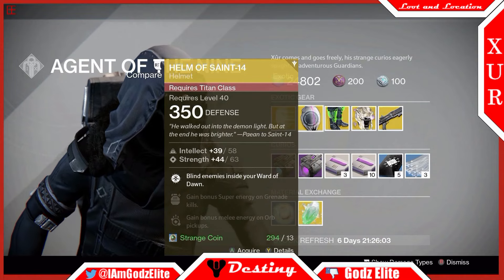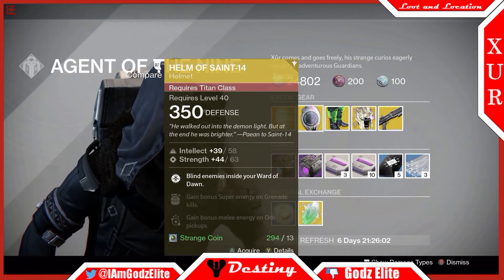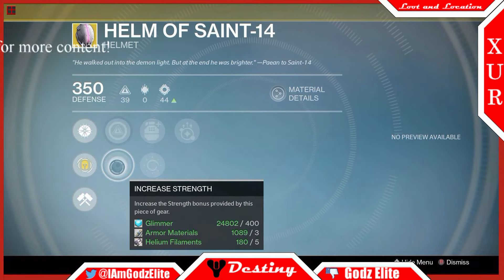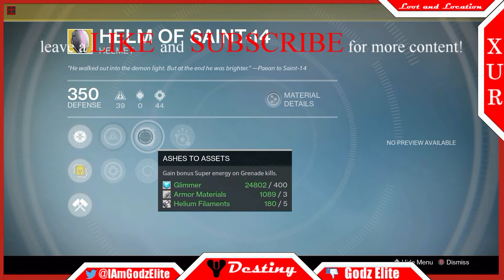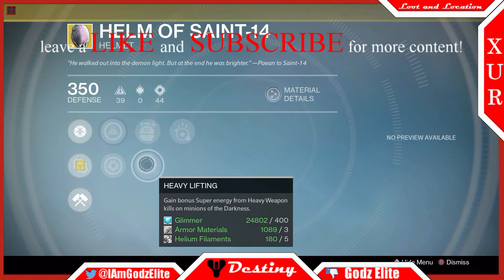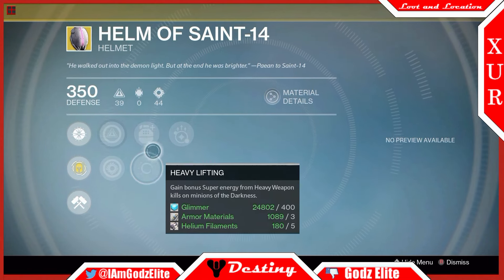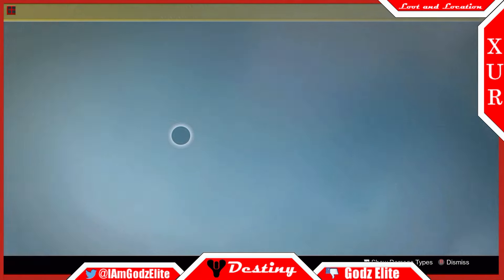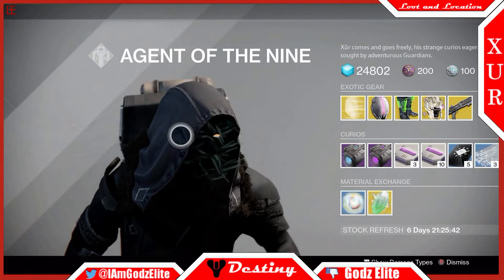This will make enemies blind and they'll leave your bubble, or you can attack them while they're in there without having to worry about them hurting you. For bonuses it has Intellect and Strength, Ashes to Assets, Grave Robber, Super Engine — grenade kills grant super energy — Heavy Lifting, both super energy on heavy weapon kills, and Invigoration — gain bonus melee energy on orb pickups.